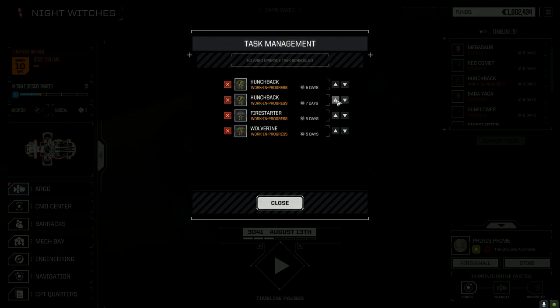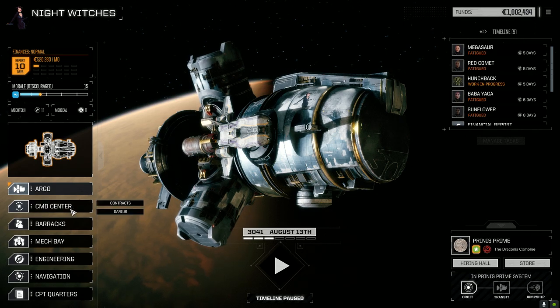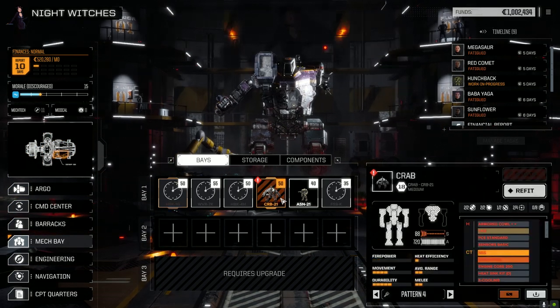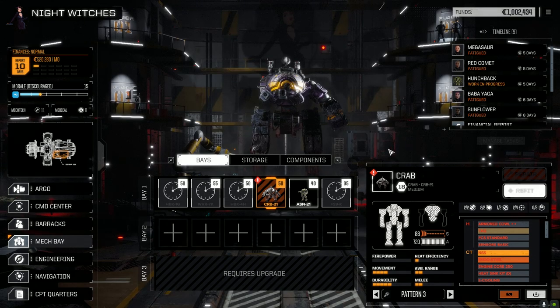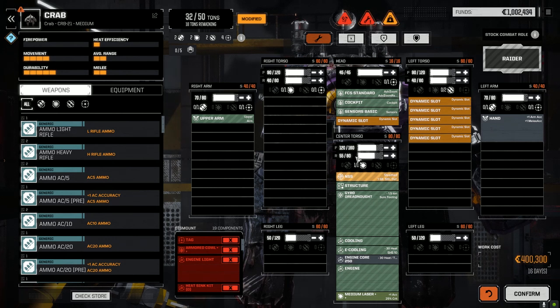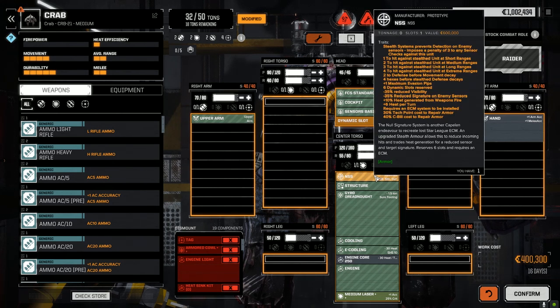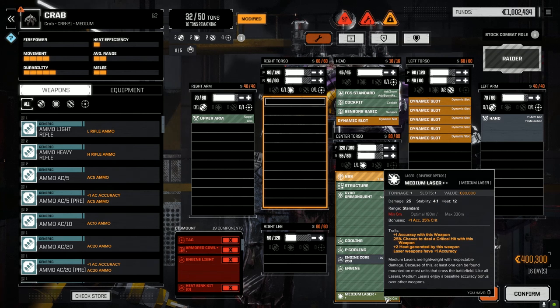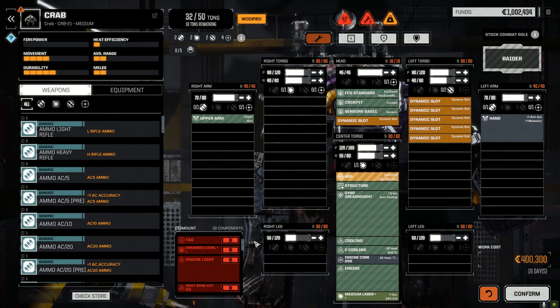Let's get it queued up — we'll be second. Let's have a look at that Crab. I think I want to pull the Assassin out of service. Wow, didn't get much out of that — a hand. It's got a built-in NSS — really? Dreadnought Gyro — really? We got the engine, which is a bonus. Medium laser. Two laser hardpoints — this guy's really got nothing as far as hard points go, but we'll take it.